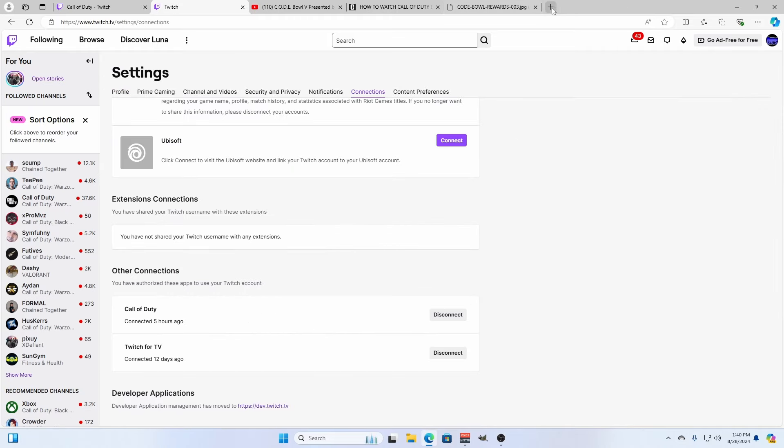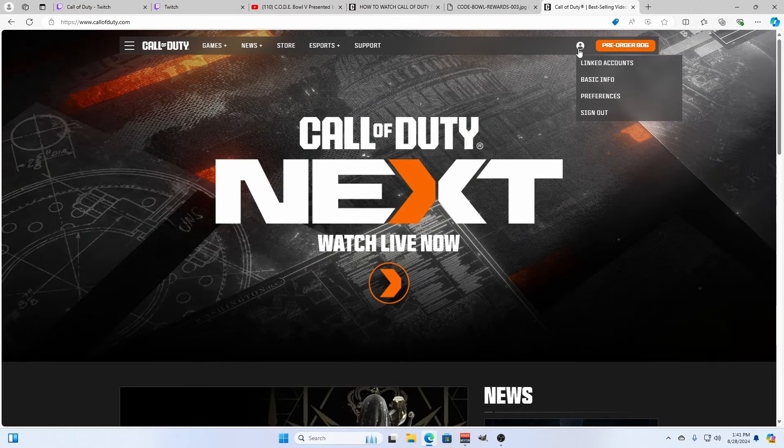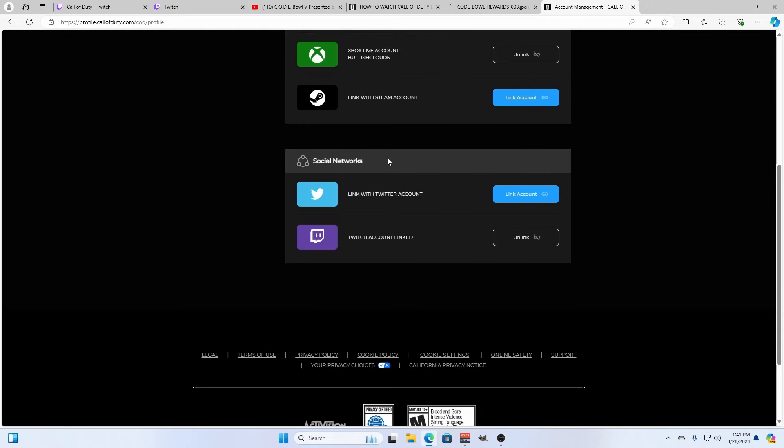The easiest way to connect your Twitch account to your Call of Duty/Activision account is to go to callofduty.com, click on your profile icon, go to linked accounts, then scroll down to social networks and make sure your Twitch account is linked.